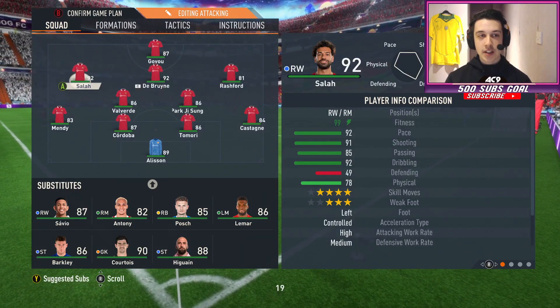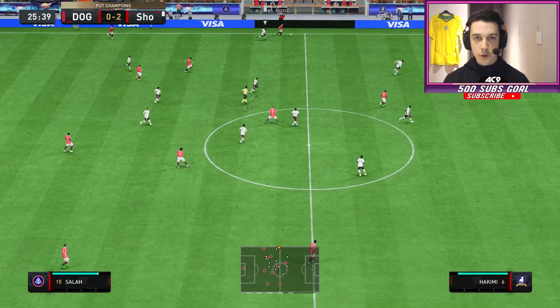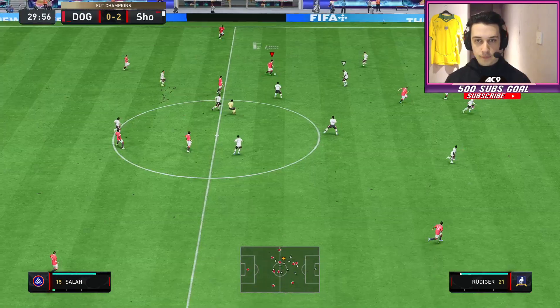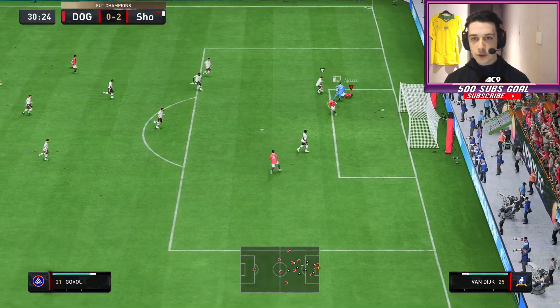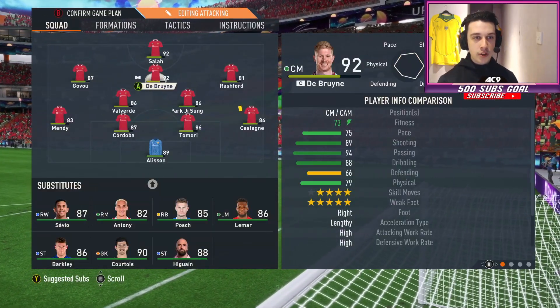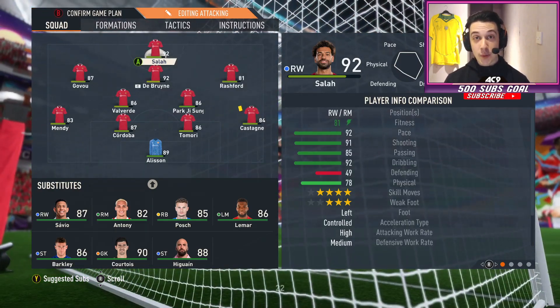For game number two I'm going to start with Salah on the left cam. I played him up front in the last game, so let's see how he does in the left cam position. Salah vs Akimi - he's left Akimi. Salah, great ball to Govi who should score and he does - we're back in it. Salah's not been too involved in this game so I'm going to move him back up front.